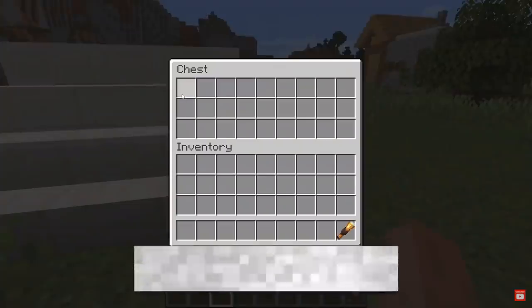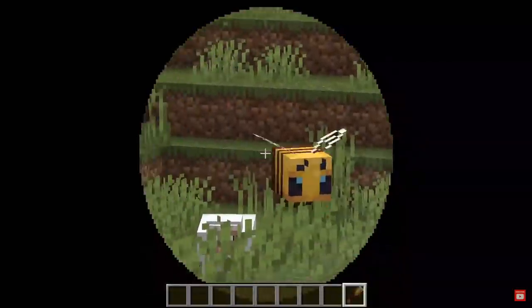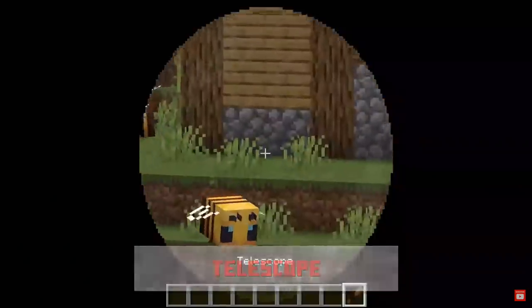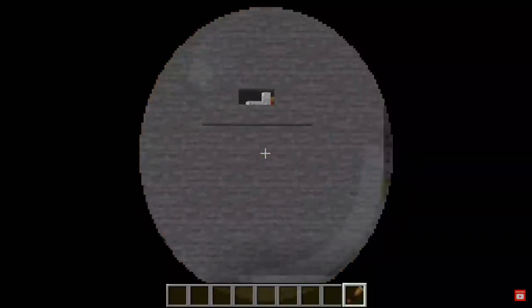The crystal shards from the Amethyst Geode can actually be combined with Copper Ore to craft a new item known as the Telescope. Telescopes pretty much do what telescopes do in real life — you can look into them and see things up close from far away, which is very cool.